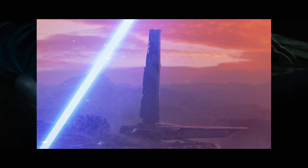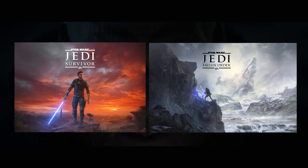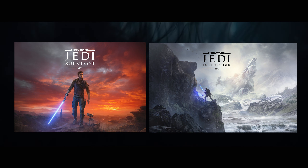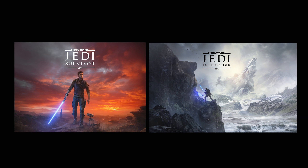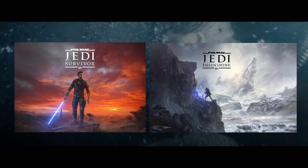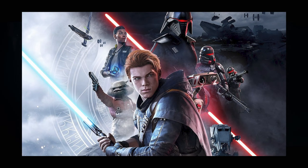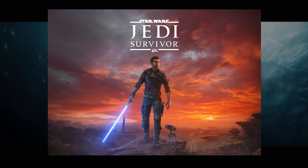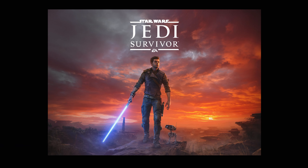I want to compare the key art of Jedi Survivor to that of Fallen Order because I think there's messaging going on. In Fallen Order you see a crashed Republic starship, everything frozen and desolate, with a stark divide between light and dark — the dark taking the top because that's who's in charge, the light fighting from beneath. It feels like the past has crashed and kept everyone stuck.